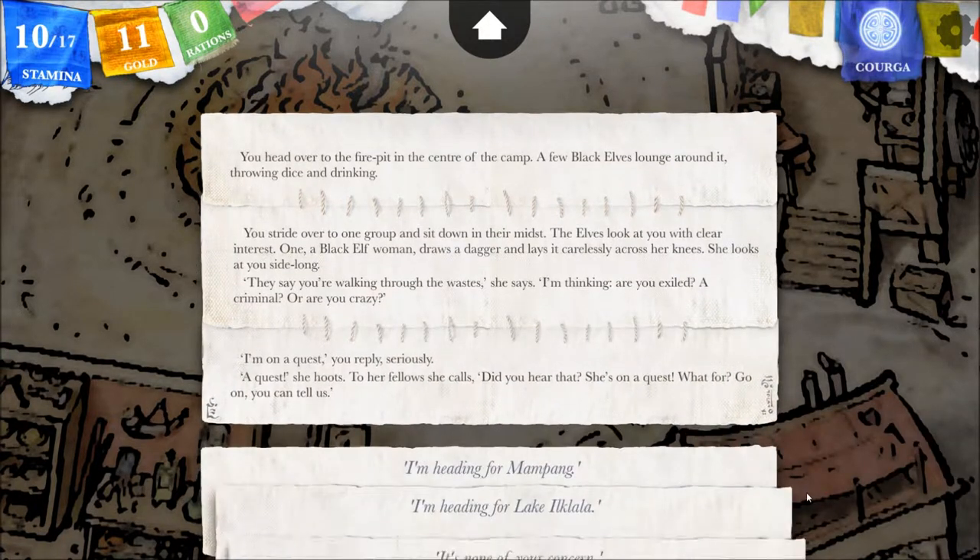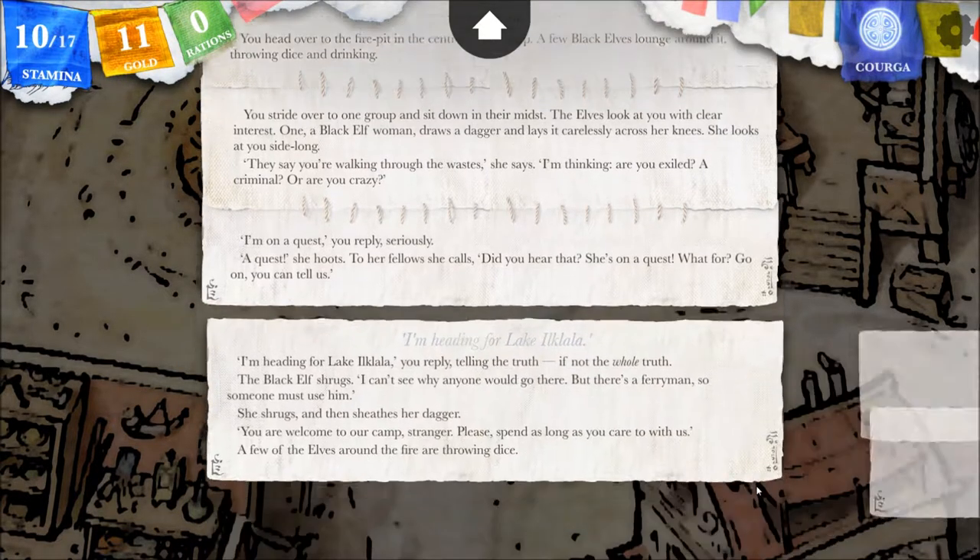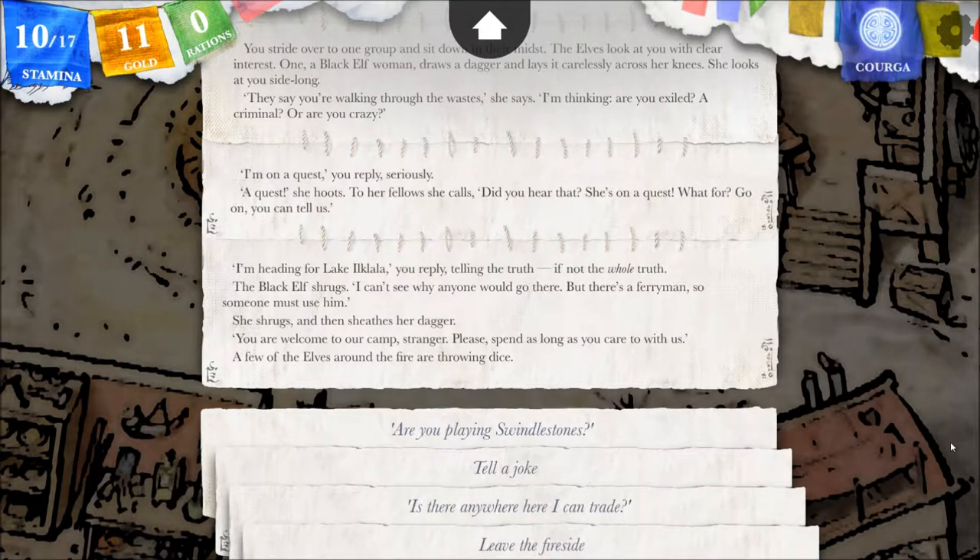'A quest,' she hoots. To her fellows she calls, 'Did you hear that? She's on a quest. What for? Go on, you can tell us.' That's the way I read it — sarcastic. 'I'm heading for Lake Ilklala,' you reply, telling the truth if not the whole truth. The black elf shrugs. 'I can't see why anyone would go there. But there's a ferryman, so someone must use him.' She sheathes her dagger. 'You're welcome to our camp, stranger. Please, spend as long as you care to with us.' A few of the elves around the fire are throwing dice.